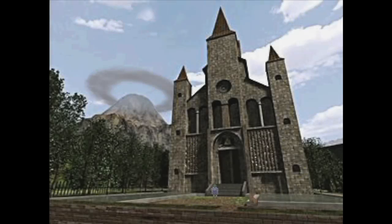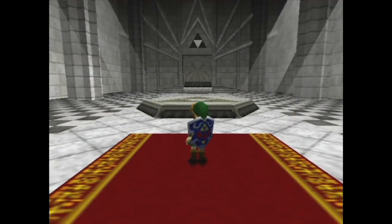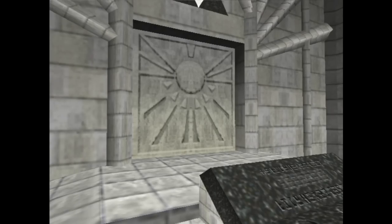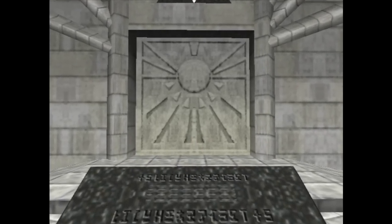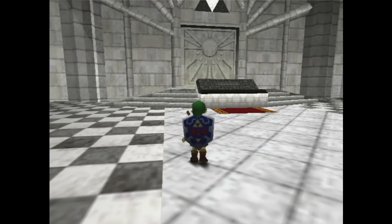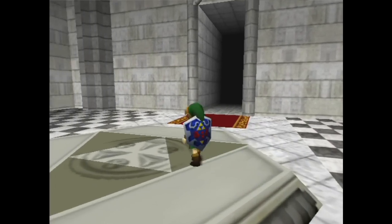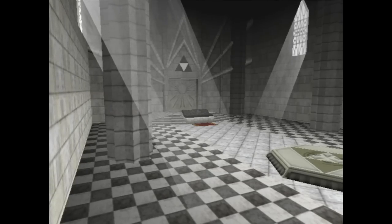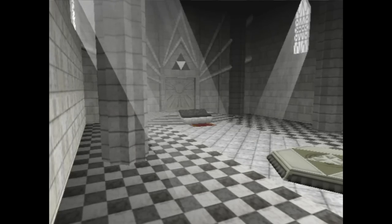Our tour begins with the Temple of Time. When you first enter as a child, it's very mysterious — the platform with the Triforce, an altar, and a large imposing door: the Door of Time. All you're told is a passageway to the Sacred Realm lies beyond it. There's such a strong aura around this place, it feels so important. Princess Zelda tells you the story of how the Temple of Time was built to protect the Triforce from evildoers. Coming in here, seeing the perfectly kept interior, it really drives home the importance of your journey to stop Ganondorf.